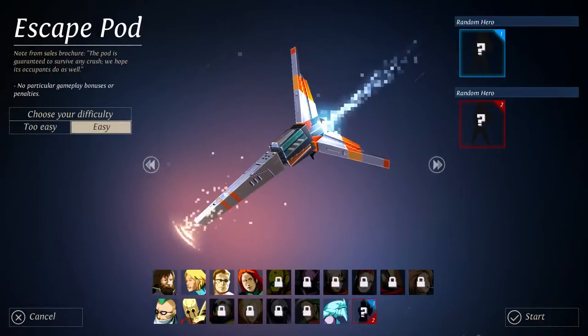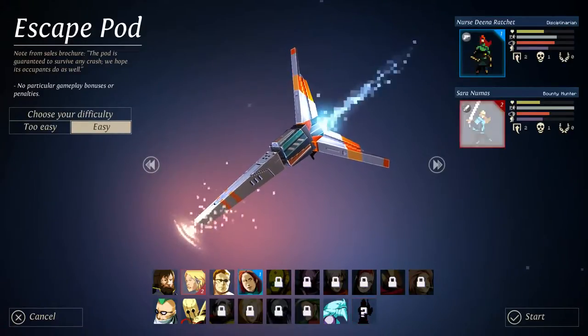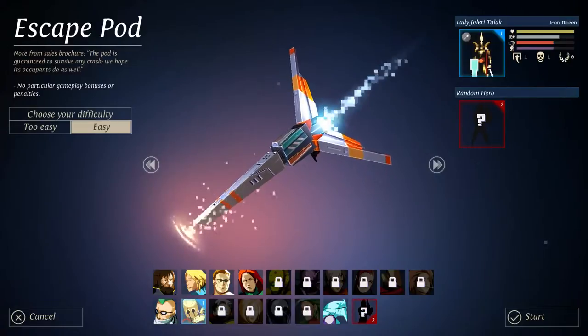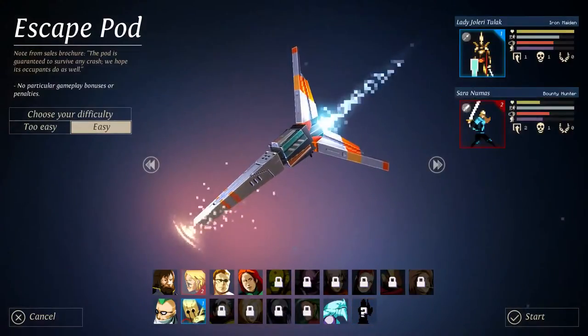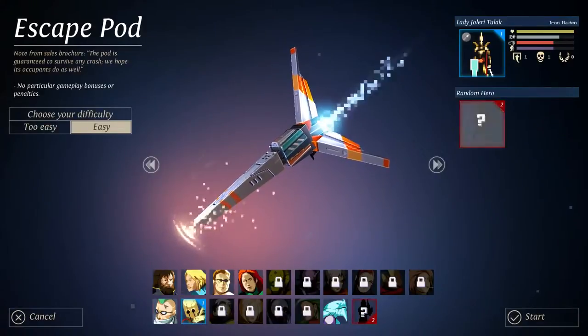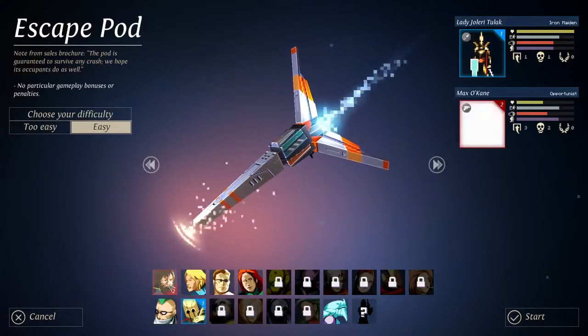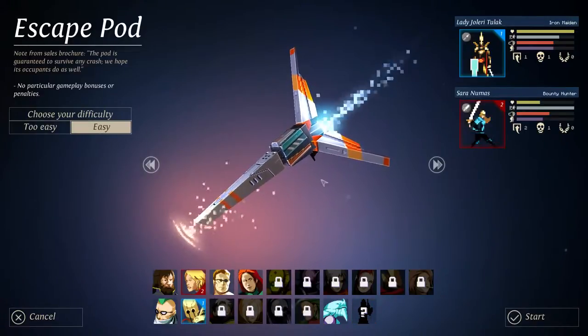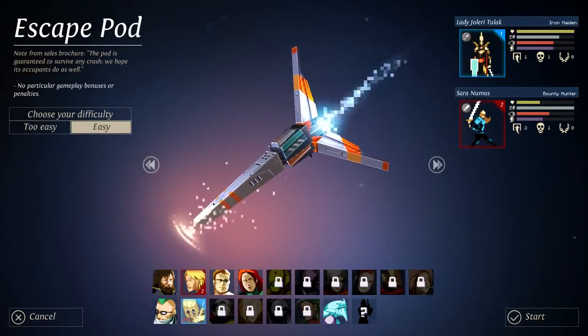Essentially, these things are crashing down from space. Let's pick two characters. I really like her and I like her, but I might go for the more defensive tank first and a runner. He's pretty fast. I'm going to use her as my runner and go with two melee guys to start.